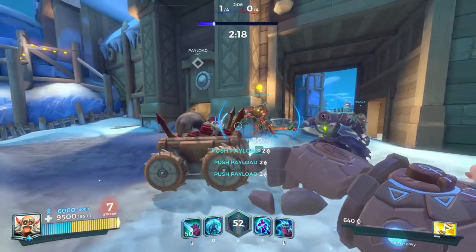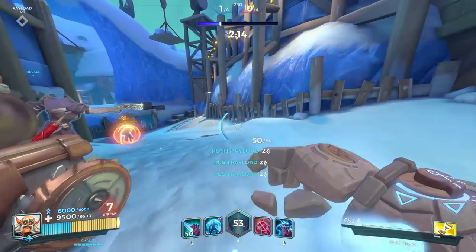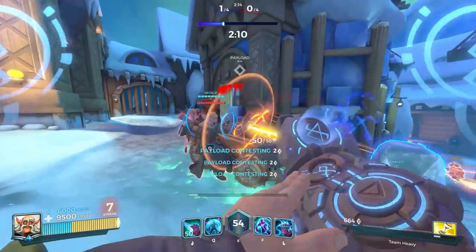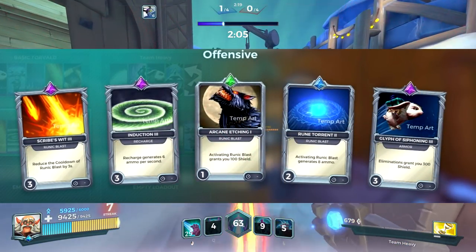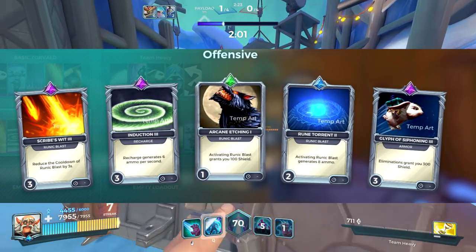Think about it — you have a 6000 HP shield and 3500 health. That's 9500 HP to play around with. So if you want to get the most out of your bulk early game, you can be offensive. The loadout we choose is Scribe's Wit 3, Induction 3, Arcane Etching 1, Rune Torrent 2, and Glyph of Siphoning 3.